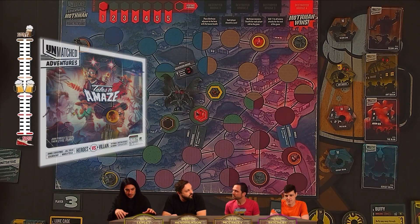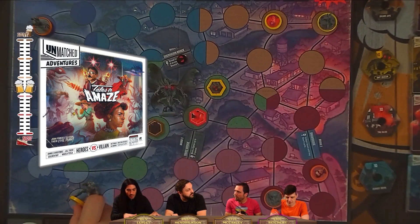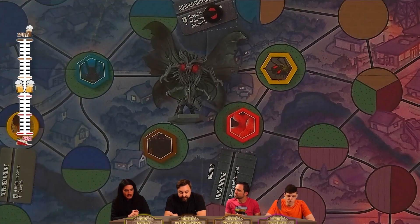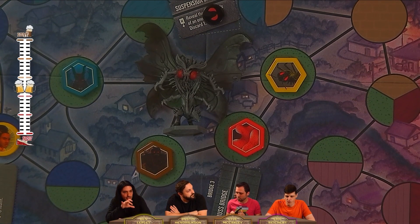This is basically just Unmatched but we're all working together and playing against a common foe. The full title is Unmatched Adventures: Tales to Amaze. Tales to Amaze has a pulpy, dime-store comic book noir vibe — we've got the Mothman and the Martian Invaders, some B-movie stuff thrown in for good measure. Unmatched Adventures is what they're calling the cooperative versions of the game.